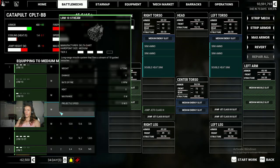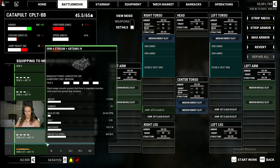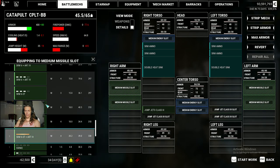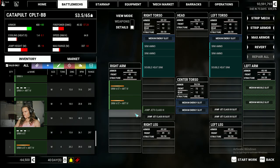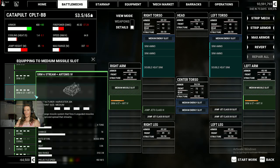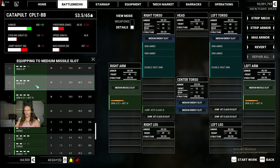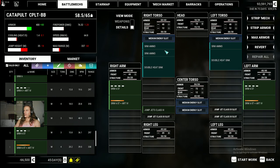Two double heat sinks. We're going to add a bunch of SRM sixes — it would be cool to throw Artemis in there, but that's probably too much weight. Let's just see — one on each side. We're good, there's plenty. Four Artemis — oh, I only have three. Well, that's not going to be as cool. Things must be symmetrical — I can't handle asymmetry.